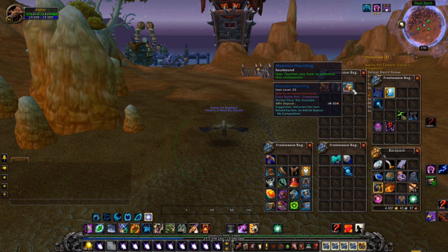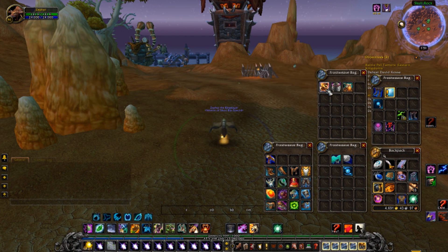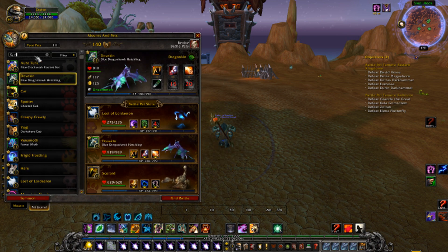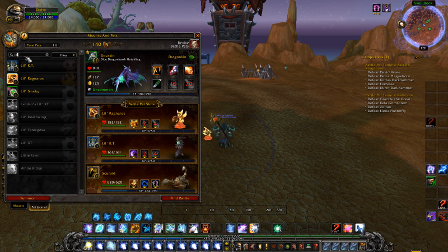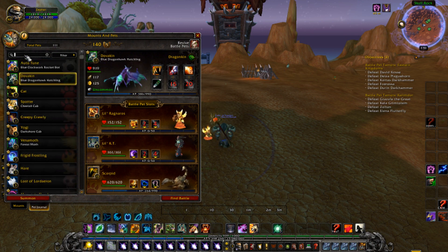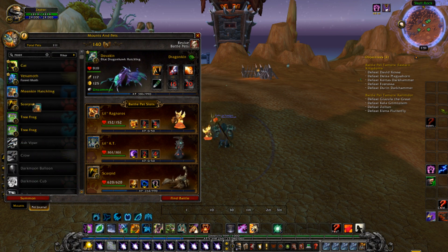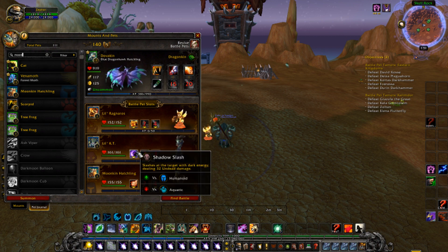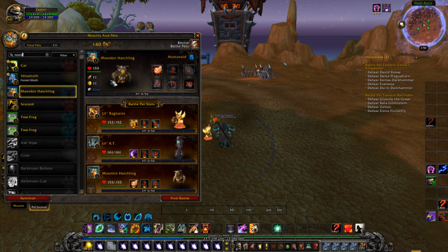I just want to show you guys the little basic moves and stuff like that. So Little Ragnaros has Sulfurous Smash, Little KT has Shadow Slash, and the Moonkin Hatchling has just a normal Punch.